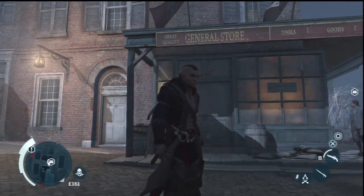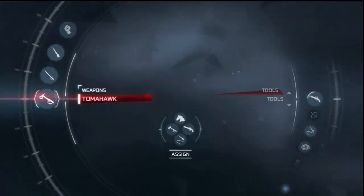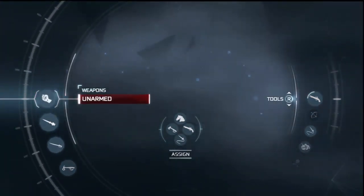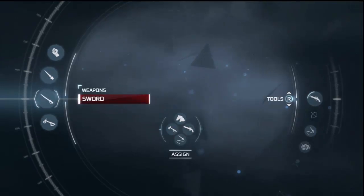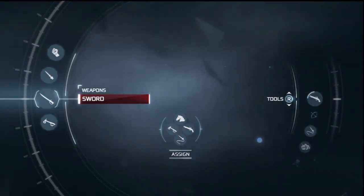What you're going to do is hold down R1 — it's going to bring you to this page here. With your left analog stick you can select your main weapons. You get your hidden blade automatically and your tomahawk automatically. I bought this sword — it is a French sword.